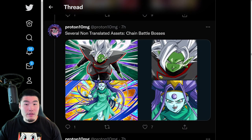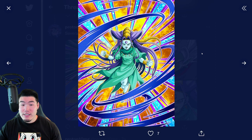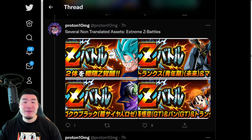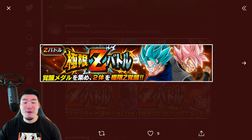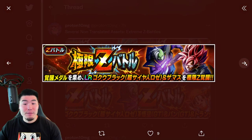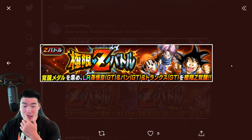And we have some new chain battle bosses. We have a Merge Zamasu as well as an Oceanus Shenron. And some non-translated Xtreme-Z battle events as well. So that's the Xtreme-Z battle for the Tech Vegito Blue and the STR Rosé. That's for the LR Trunks and Mai. That's for the LR Rosé and Zamasu — can't wait for this one. And also for the GT Trio.